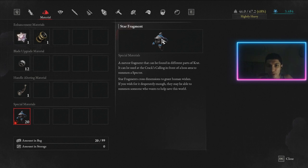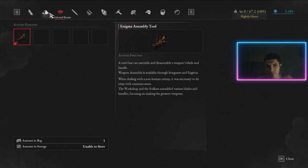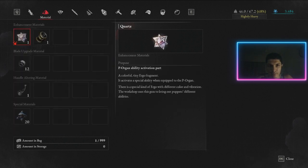Star Fragments — if you've had your first major boss fight you probably already know this. Star Fragments let you summon specters, just like in other souls-like games — hallucination-type allies that aid you against bosses. Very, very good. If you have them, use them.